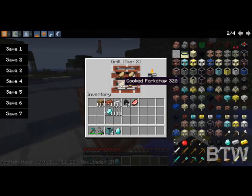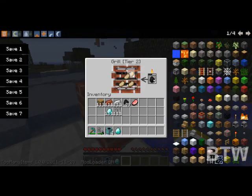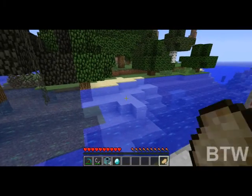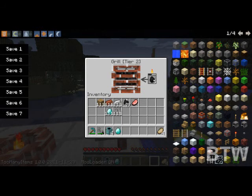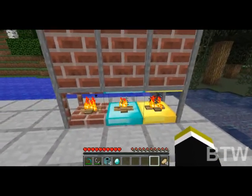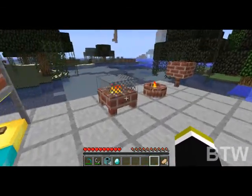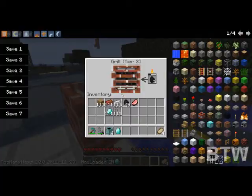Now let's check our food over here. Look at that. Okay, that was a mistake — do not shift click to pull out the food because it errors. But as you can see, it's gonna cook the food. That's the only one that has an actual interface for using, but it's a little bit better than the oven because you can do four at the same time.